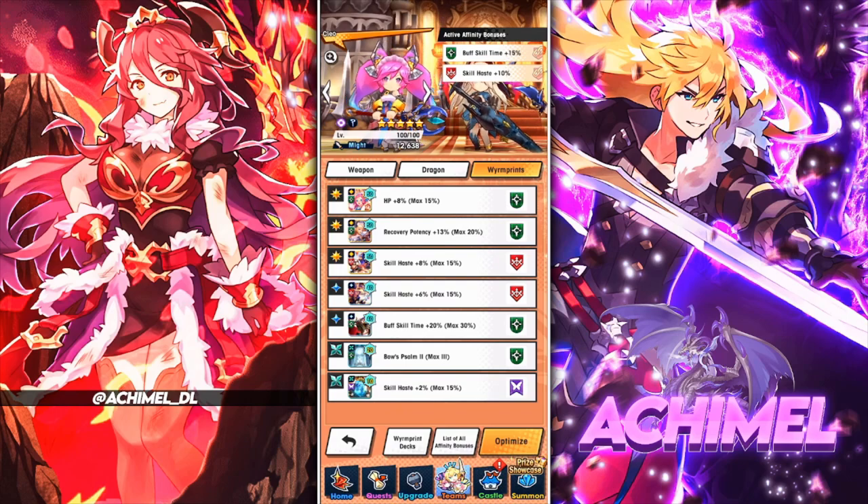For healers and buffers in the dominion era — for my healer here I'm maxing out skill haste via boons and winprints, and I've almost maxed out buff skill time in prints as well, which is maxed in affinities. This is built around her specifically — it can work for her defense buffs but also for her shared skills. An overdamage shared skill means an extra hit of more damage on every hit you do, so making it last longer is very valuable. For buffers, focus a bit more on buff time rather than skill haste.